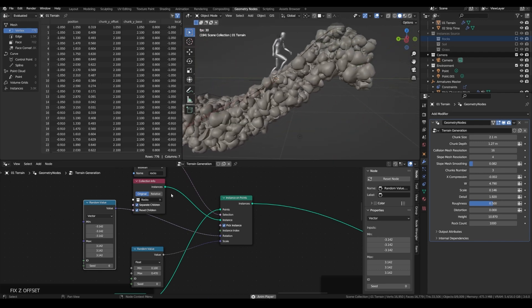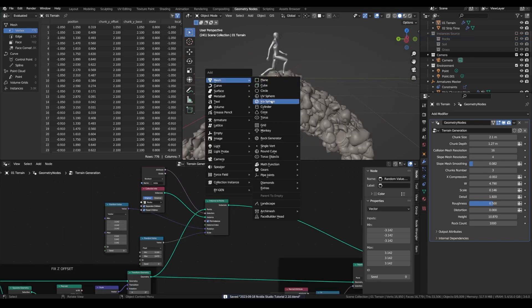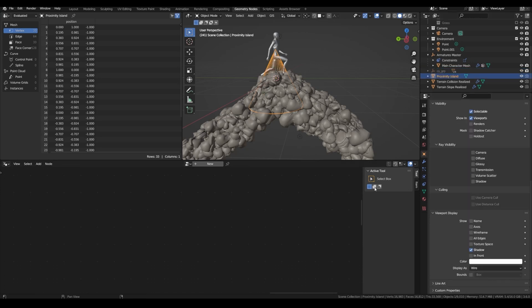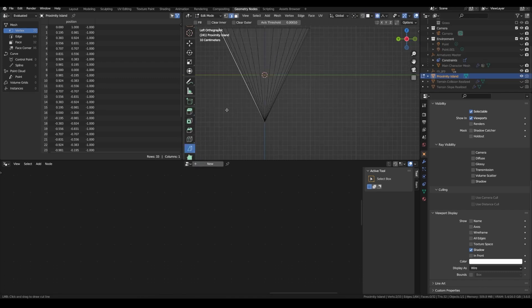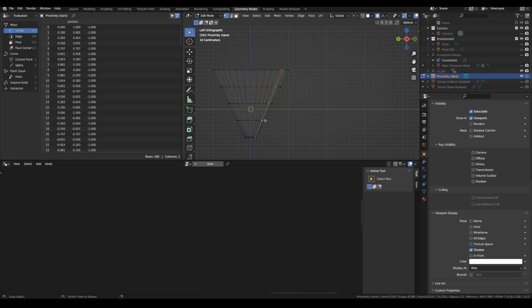Then let's already implement a kind of falloff, so that rocks further from a certain distance are fading. Let's add a simple geometry — for example a cone — set it to invisible for other rays and do not render. I am going to call it proximity island and I want its display to be wired. Then I can rotate it and edit everything a bit. Here we can bisect everything, add some more loop cuts, and give this a more interesting shape.